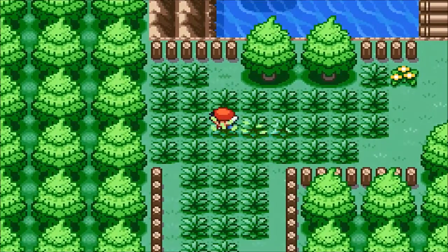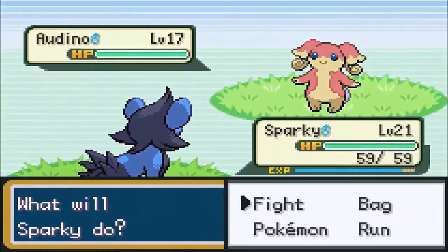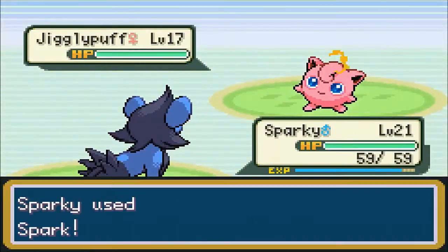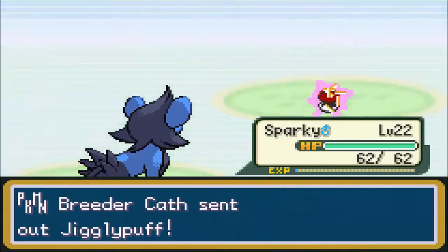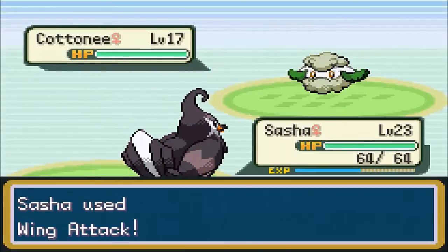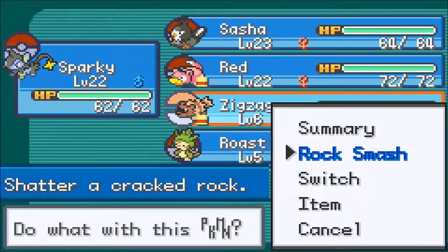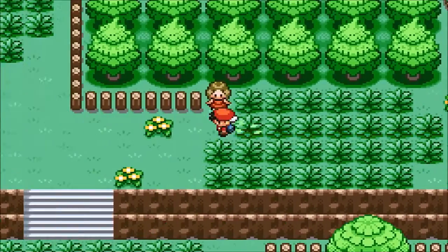We got a Helioptile here, which is kind of cool, but we already have an Electric type. So I don't think many people are going to choose that unless they really like Helioptile. Jigglypuff? I wouldn't mind finding one of those. Cottony. Looks like Zigzagoon found an item, so we might as well take that — take all of his possessions. Shiny Stone. That sounds pretty good.